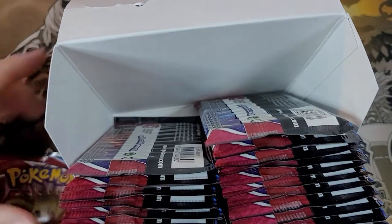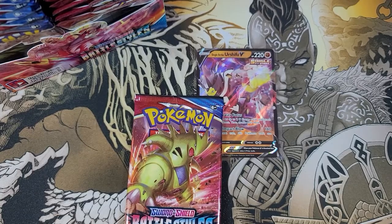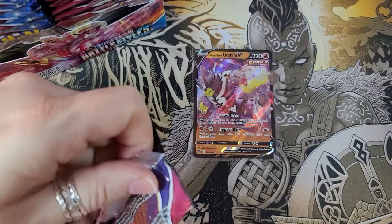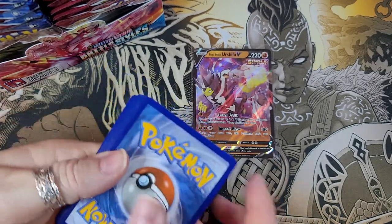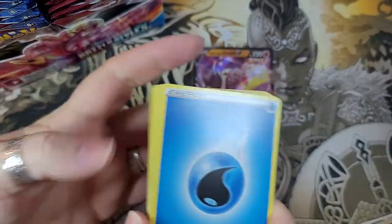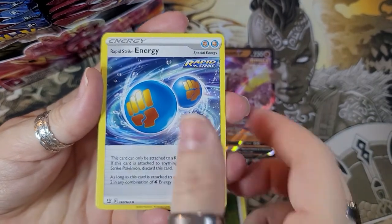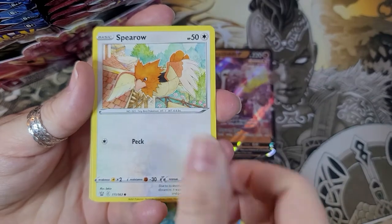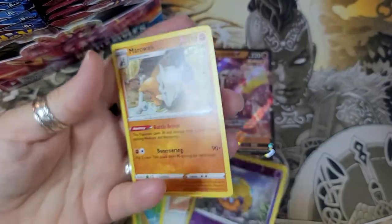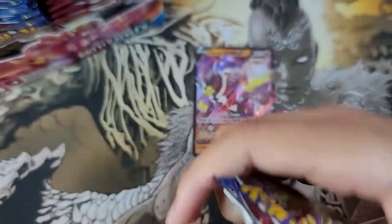I'm gonna pick the last pack on the left side. Another Tyranitar! It's a Tyranitar — oh, it's the battle of the Tyrannotaurs! My Tyranitar versus your Tyranitar. Lightning — nothing nothing. Cheryl, Rapid Strike Energy, Phoebe, Minccino, Spiritomb, Dottler for my reverse holo. Nothing for me.